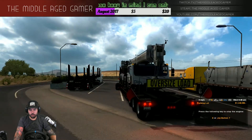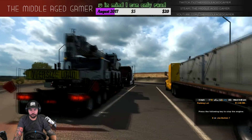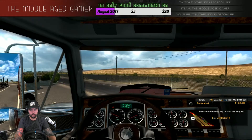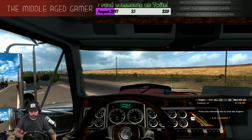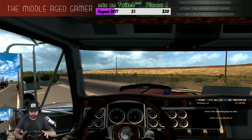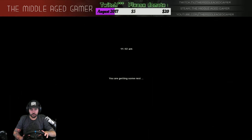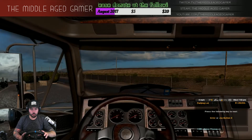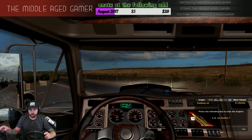It's a Kenworth W900 outfitted with the lights, oversized load signs, and the flag. It's on an articulating trailer with the signs and flags out back as well — pretty good looking if I do say so myself. Let's go ahead and turn the engine off, get some sleep. It's going to burn most of the daylight hours and we're going to be working our way into the night, which is not a problem.